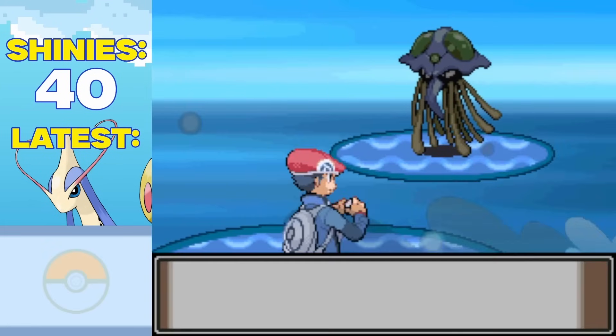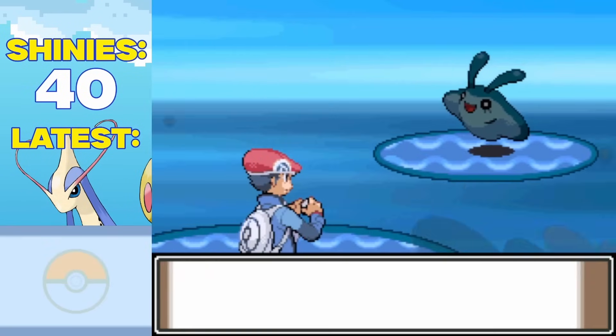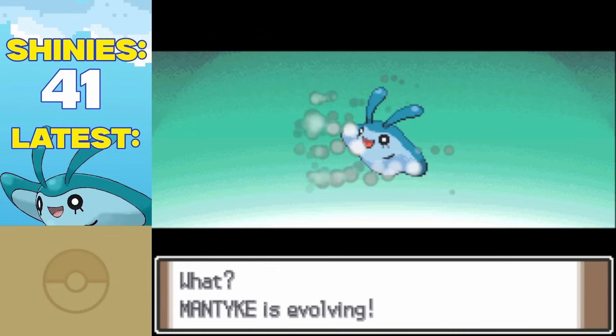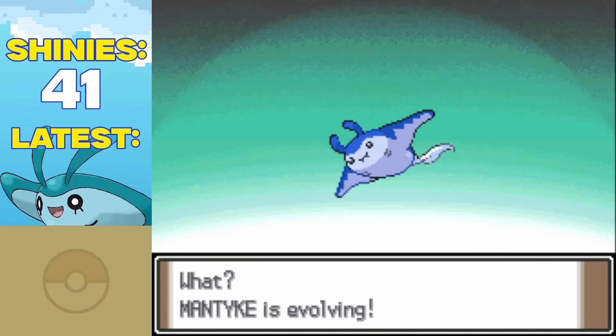It only took me a couple of shiny Tentacruels before I found myself our last non-legendary shiny Water type: a shiny Mantyke. And not long after, he turned into our 34th shiny Water type, a shiny Mantine.